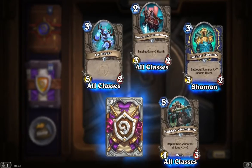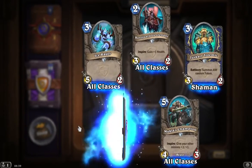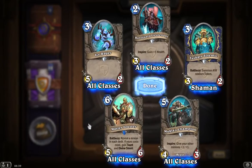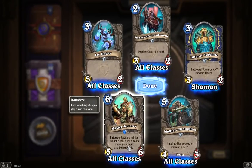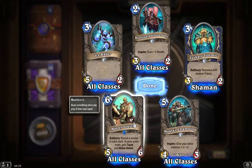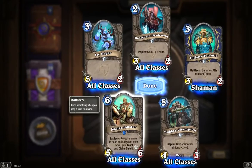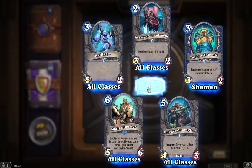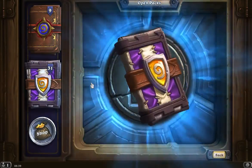We're back to the familiar bottom left corner for a rare card, and we get a Master Jouster — we've seen this guy before. Battlecry: reveal a minion in each deck; if yours costs more, gain Taunt and Divine Shield. It could almost be anything, so you're either paying six for a five-six, or six for a five-six with Taunt and Divine Shield. I'm never a huge fan of leaving things up to randomness.